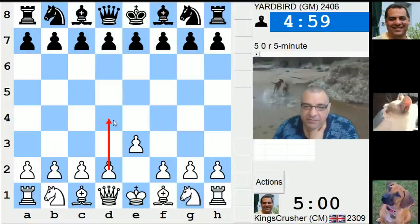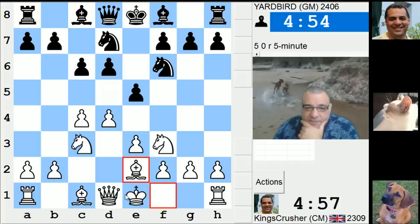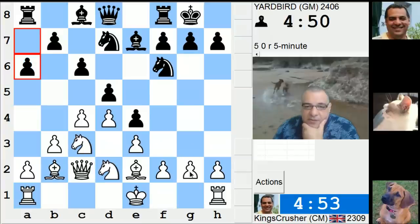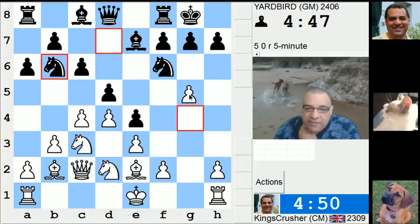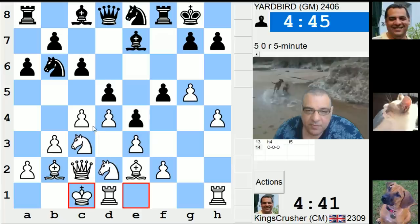Okay, we seem to have Yardbird again — let's see what he's got against the Reverse French Defense this time. He's changing his structure, that's the first thing he does. He changes his structure, I'm not necessarily castling kingside, and it's g4. So this is like Reverse French with g4, g5. If I castle queenside...